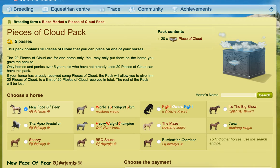There are 20 pieces of cloud in the cloud pack and they can only be used on one horse. You can't buy the pack and use it on multiple horses. Only horses and ponies over five years old who have not already used 20 pieces of cloud can have this pack — you can't put it on again and again.